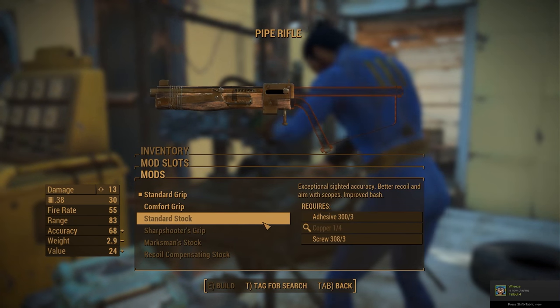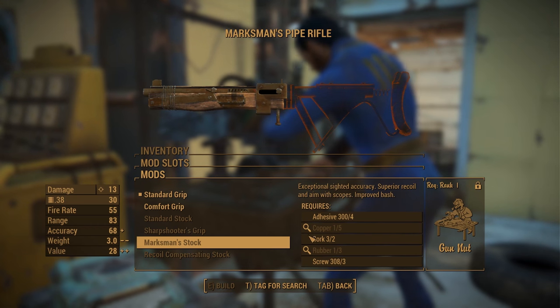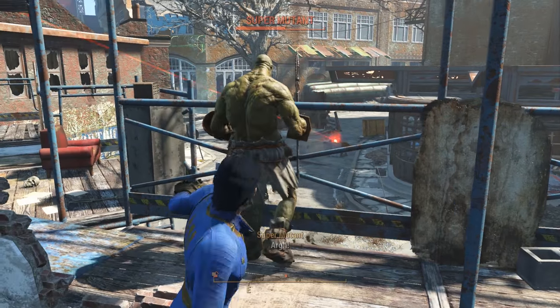On the right, you'll also see the materials required for the mod. If you're struggling to find certain pieces of scrap, you can tag them for search when at the workbench. This will highlight them in the world whenever you explore, which is super useful.